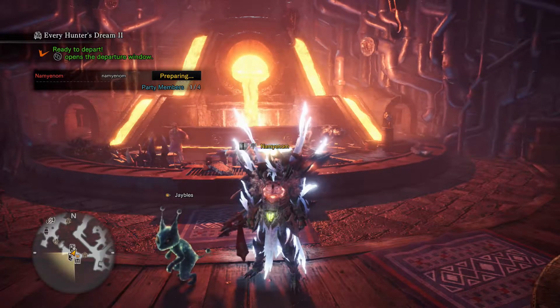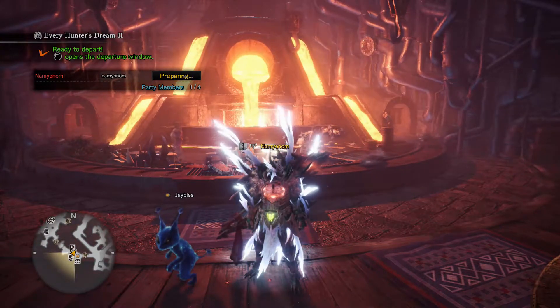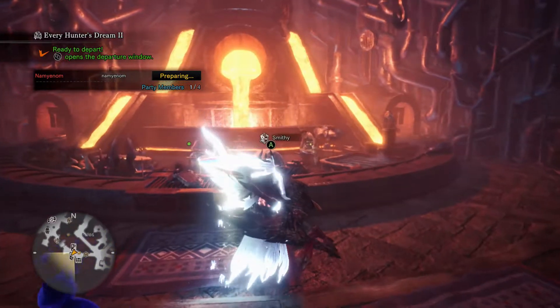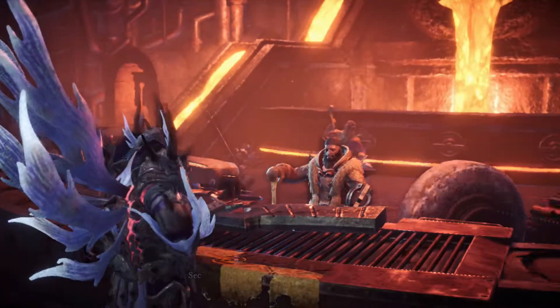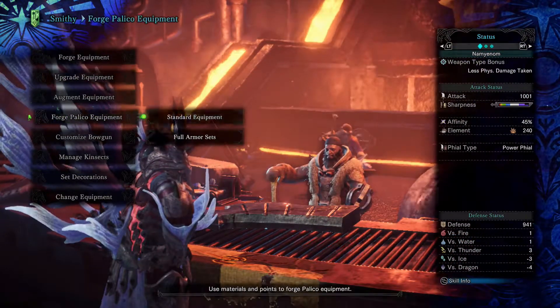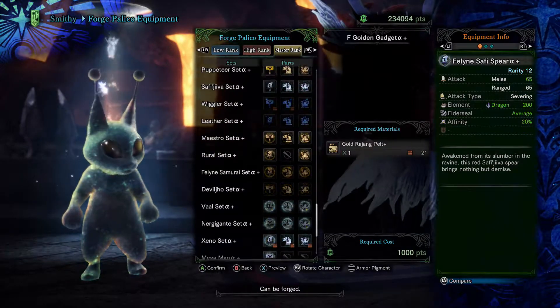Good afternoon ladies and gentlemen, this is play-by-play gaming with your host Kay and McAdoo. We're going to be taking a look at Every Hunter's Dream, which is a special event quest. It gives you a special item called the Wiggler Pot, which is then used to make some Palico armor called the Wiggler Set.